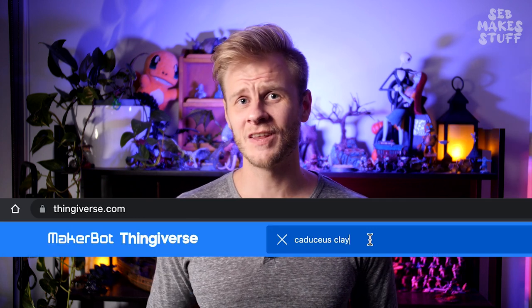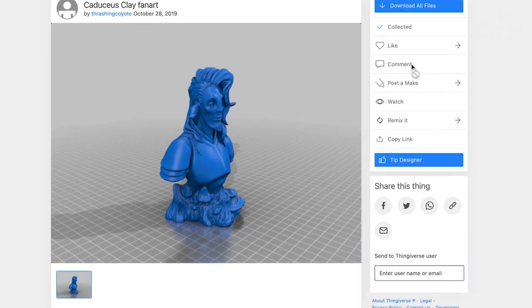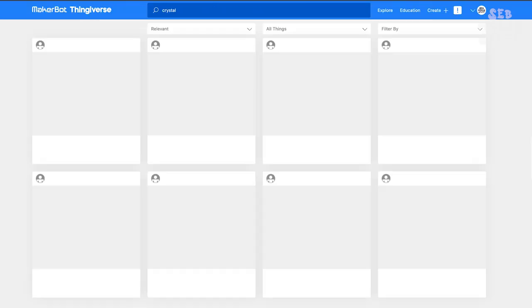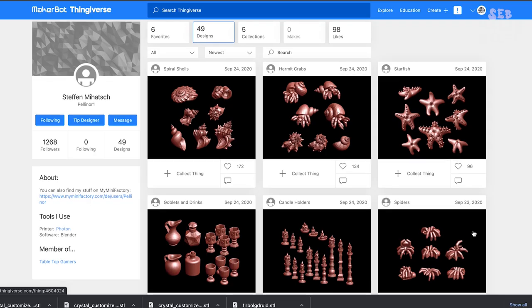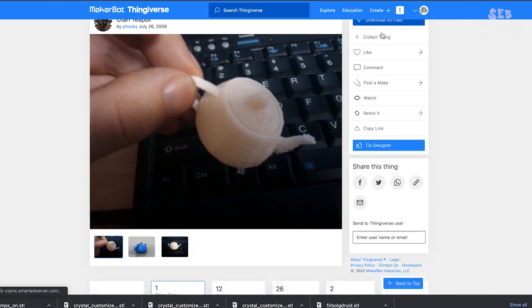I know I want to include his crystal, his pink hair, the teapot, and a few mushrooms around the base. So I jumped over to Thingiverse to see what I could find. There is a perfect Caduceus Clay bust — this will work brilliantly for the head. And lucky for me, there is also a fur bog model that someone else made that is almost perfect. We're just going to throw on a crystal for the staff and a few other bits and pieces to help add the final touches to Caduceus's character.